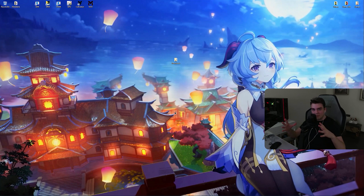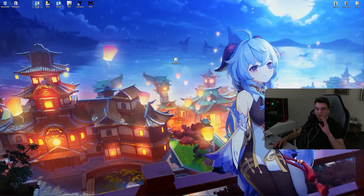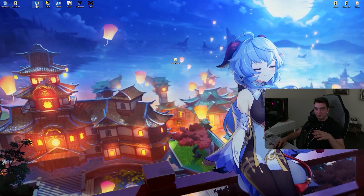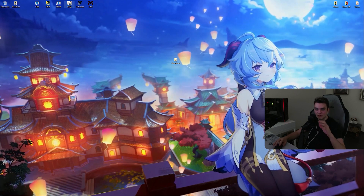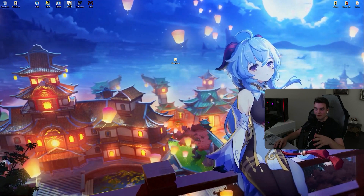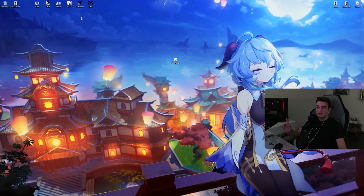You might be asking: how can I use this with 3D Migoto or with a private server? For 3D Migoto, all you have to do is first use the Jimmy Loader — wait for it to say 'waiting for the program' — and then launch the FPS Unlocker. That way they will both work at the same time.